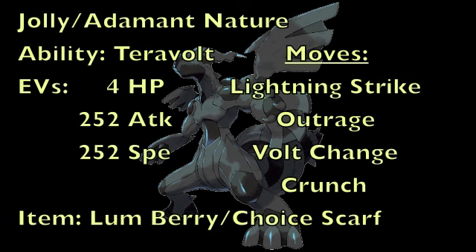So for this set, we're going to give Zekrom either a Jolly or Adamant nature. Jolly will increase your Speed and lower your Special Attack, whereas Adamant will increase your physical Attack and lower your Special Attack, so it depends on whether or not you want speed or power. As for the ability, we're going to go with Terravolt, because it is the only ability it gets and it is the only Pokemon that gets this ability to begin with. As for the EVs, we're going to put 4 into HP to give it one more point for that stat, 252 into Attack to give it its max physical Attack, and the same goes for Speed with 252 EVs into that.